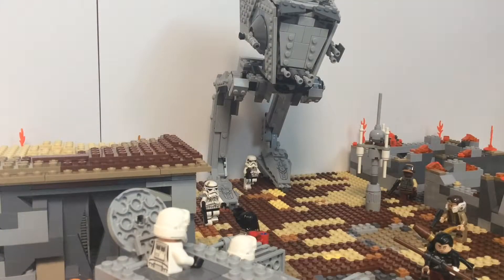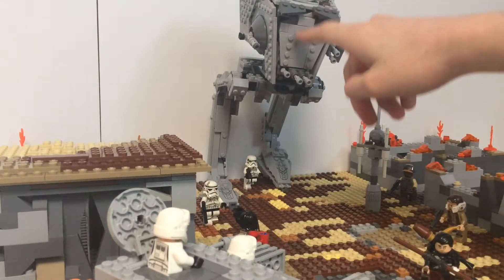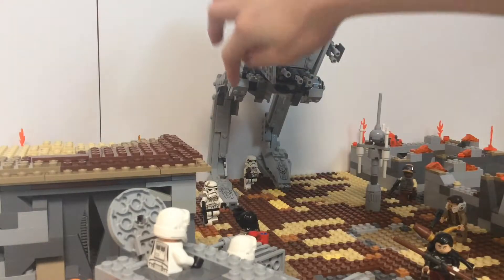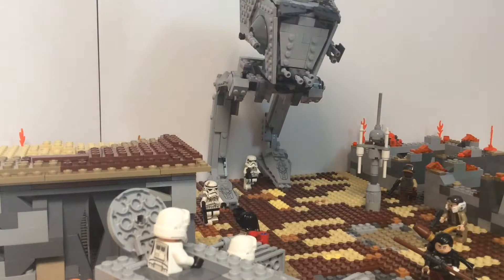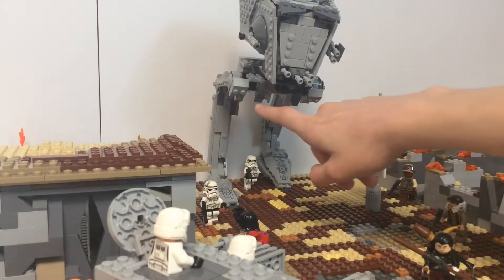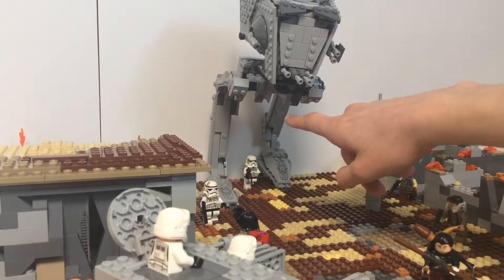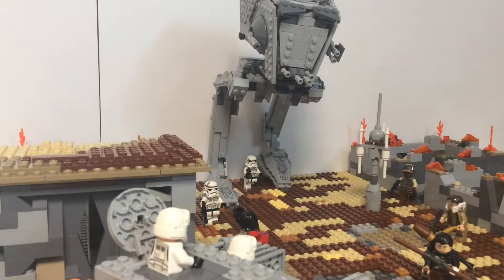Here we can see the AT-ST a little bit closer. You can see some of the stuff I did — modified the grenade launcher, the eyelids, a different tile pattern for stability, different cannons, added in these guards here, some wires underneath, fixed up that stuff, and added some tiles to the legs.